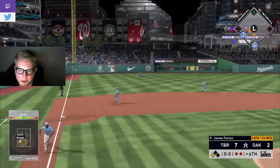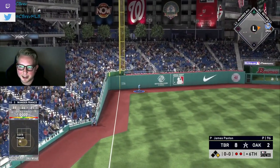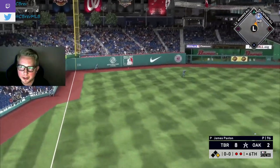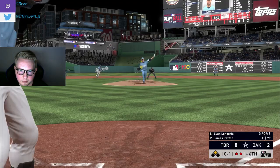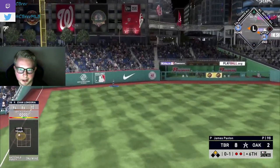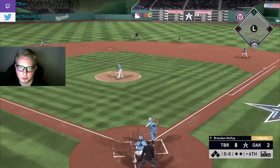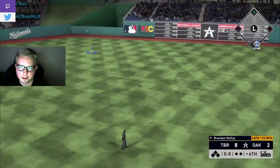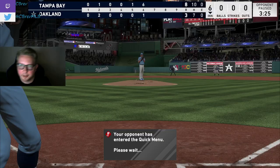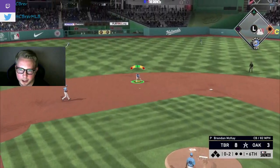Franco down the left field line for a double — eight to two! This Rays squad has exploded on the back of G-Man Choy. Longoria to left, it's gonna get caught — man, that was a great swing too. Zero for four for Evan but I'm having so much fun. Ruth takes this deep on the first pitch — I'm having slightly less fun. Six-run inning, that's awesome.